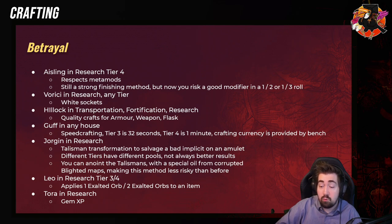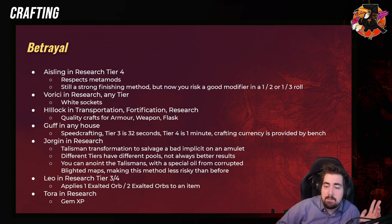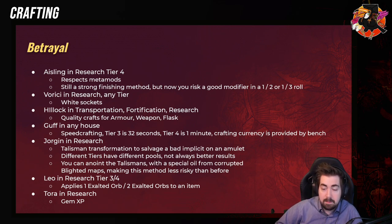Jorgen in Research is incredibly strong — this is sort of the only place in Path of Exile where Talismans really shine. Sometimes you'll have a really strong white amulet — say we have an amulet with 79 life, 35 crit chance, 35 crit multi, a resist, and maybe percentage Energy Shield. I would Anoint it and then Jorgen can turn that into a Talisman — a Tier 1, Tier 2, or Tier 3 Talisman depending on what level he's at. So very, very strong.